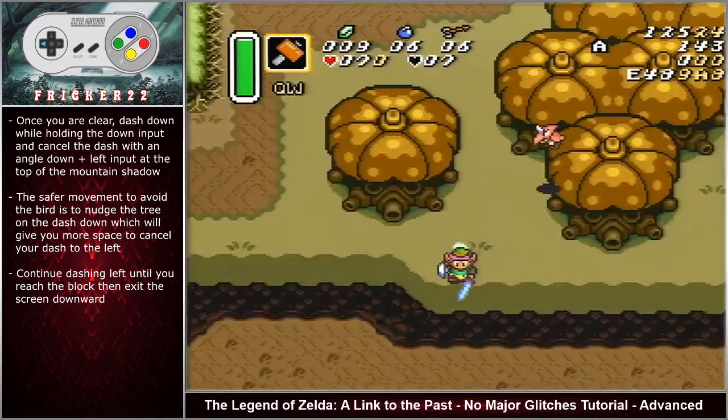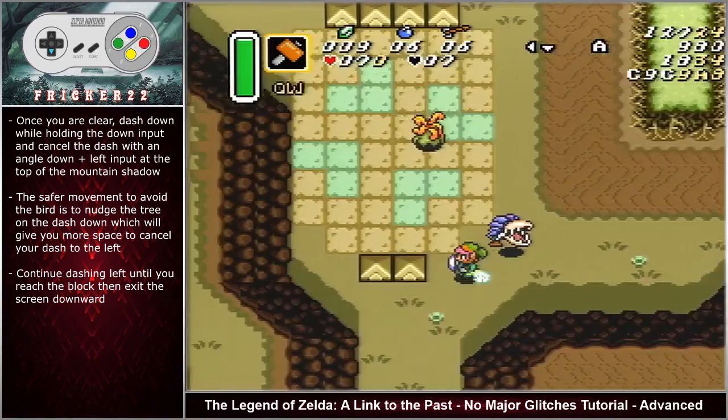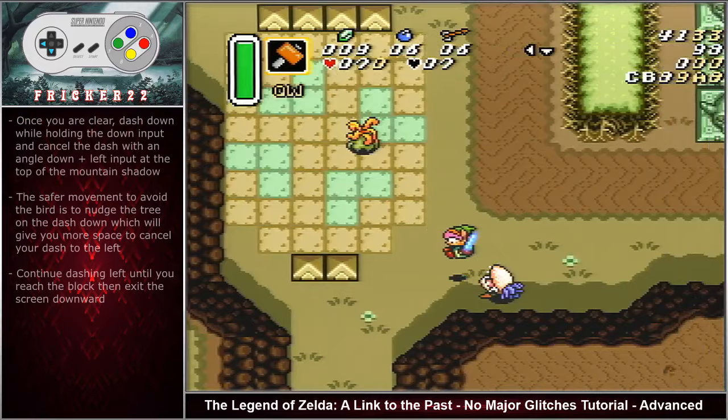The safer movement to avoid the bird is to nudge the tree on the dash down, which will give you more space to cancel your dash to the left a little bit higher than normal. Continue dashing left until you reach the block then exit the screen downward. If you happen to bonk on this block on the way out you will get hit by the snapdragon, which will do a considerable amount of damage to you.